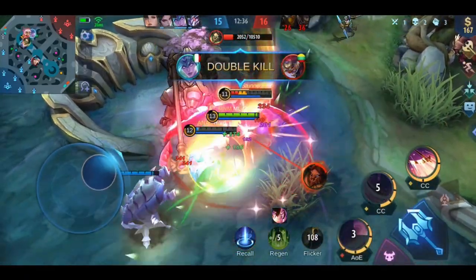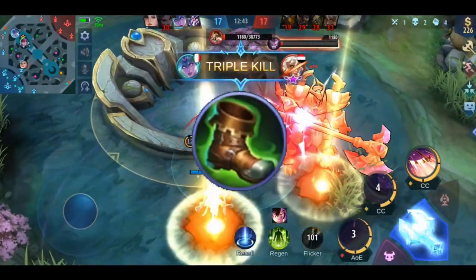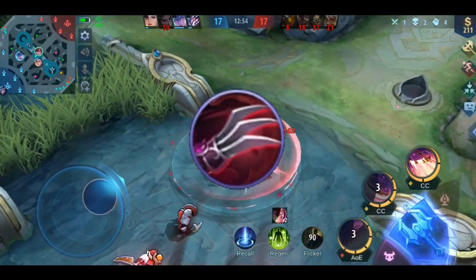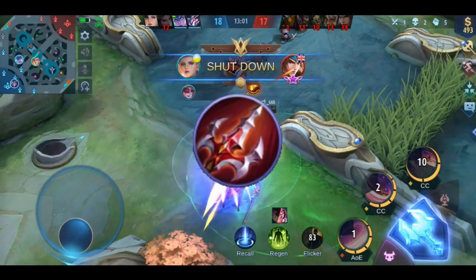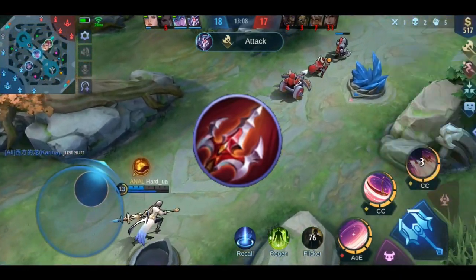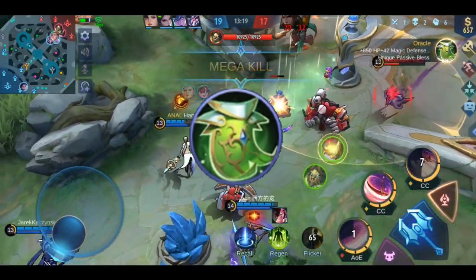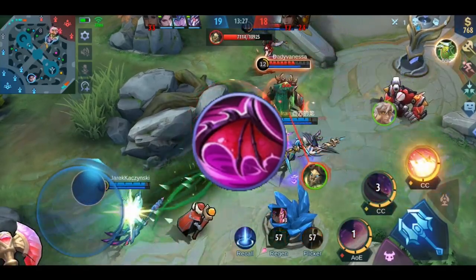Now to the build. This build is designed so you can spam all your skills in the late game and gain as much Spell Vamp as possible. As boots use either Warrior Boots for Physical Defense, Tough Boots for Magic Defense, or Magic Shoes for Cooldown Reduction. The three core items are Heart's Claws, Endless Battle, and Bloodlust Axe. Heart's Claws increases your Physical Lifesteal and Physical Attack. Endless Battle gives more Lifesteal, Physical Attack, HP, Mana Regeneration, and a bit more Movement Speed — once built, add a basic attack between skills to activate its true damage passive. Bloodlust Axe again increases Physical Lifesteal, Physical Attack, and provides Cooldown Reduction. As the last two items I like Oracle for increased HP regeneration effect and Cooldown Reduction, and Queen's Wings for another Cooldown Reduction and a passive that increases your Lifesteal and Physical Defense when your HP is low.